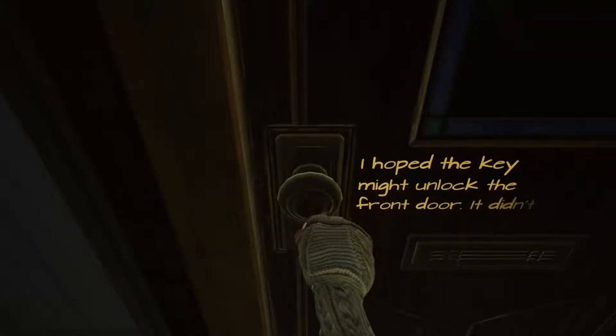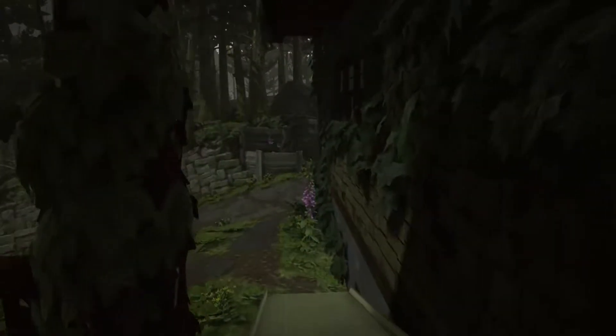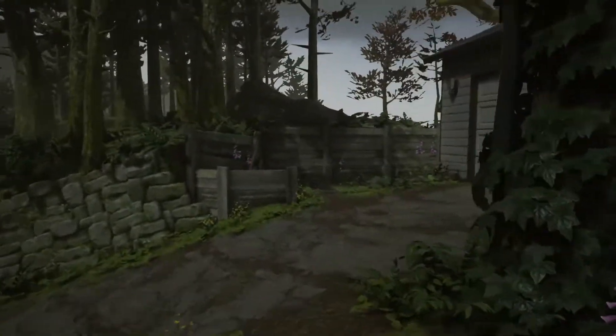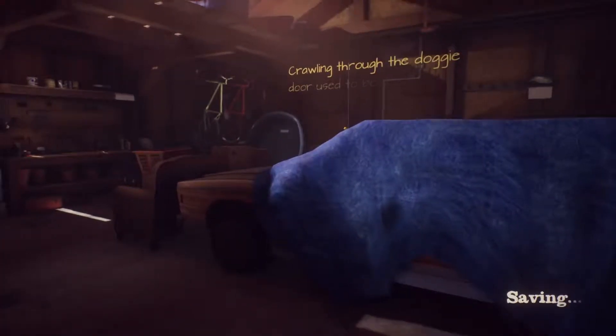Gary's potting mix. I hoped the key might unlock the front door. It didn't. Alright then. I felt like the house itself had been waiting for me. Are we gonna break the glass? What does that say? Missing. I guess we gotta scoot in around the side, maybe. Can we find an open window, or the garage? Going around the side. Aha! Perhaps the side door. Are we gonna crawl in through the dog door? Crawling through the doggy door used to be a lot easier when I was eleven.